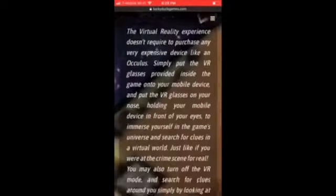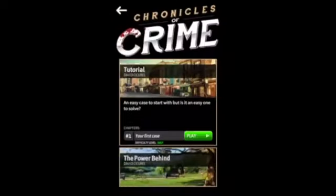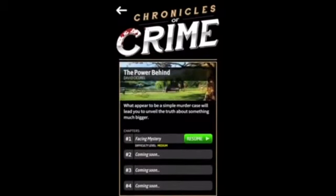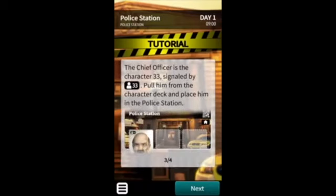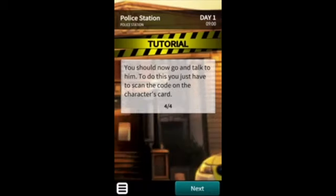Setup is super easy and short. You'll set up the board and choose who controls each forensic contact. Set all the cards nearby and start the app. The app will lead you along as you get into the scenario, and it'll tell you what locations and what character cards to start with.